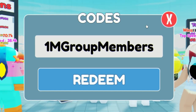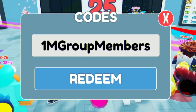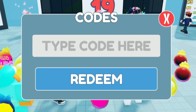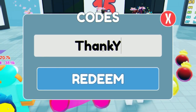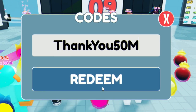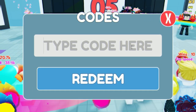You can go to rblxcodes.com for a full list of all working Race Clicker codes — you can copy and paste them directly, which is a lot quicker. The code '1mgroupmembers' says invalid too. Next up we have the code 'thankyou50m' — and remember to subscribe with the notification bell so you know when Race Clicker drops new codes.